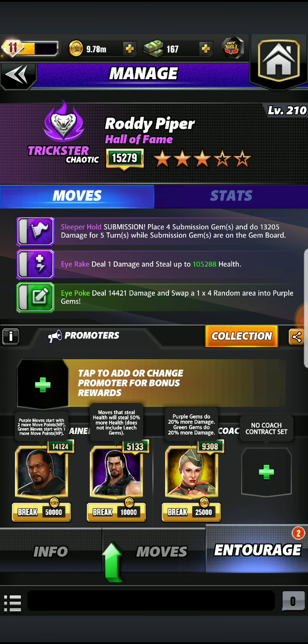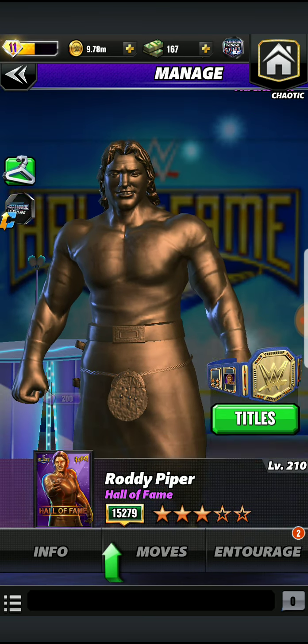Then we have Shield Roman Reigns — he's going to allow our health steal move to steal up to 50% more health, which is always good. Keeps us in the fight. Of course this does not include leech gems. And finally we have our free-to-play waifu from last December, modern era showboat Lacey Evans, boosting our purple and green gem damage. So we got a lot of duality here — dual purple and green MP with Farouk and then dual purple and green gem damage with Lacey.